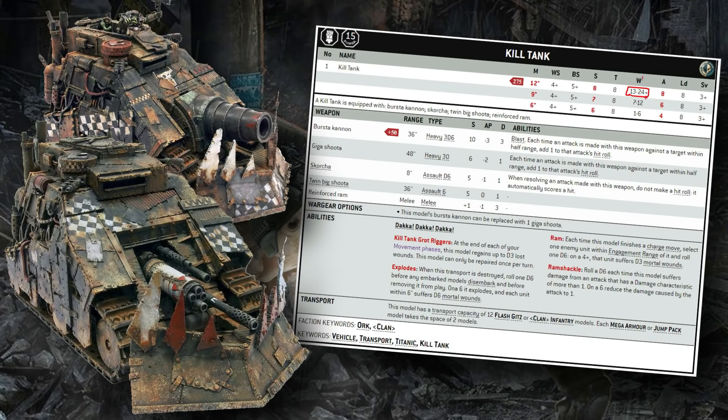It has 24 wounds at its top profile, starting with 8 attacks and a 3+ armor save. It degrades relatively heavily, but with 24 wounds you do have to lose 12 before it gets there. It drops 3 inches of movement, 1 point of strength, and 2 attacks. Fortunately, like most Ork vehicles, its ranged attack profile is not affected at all — but it will degrade pretty steeply in melee.